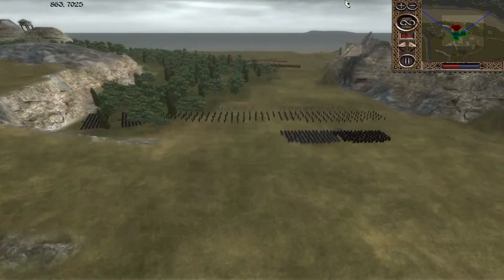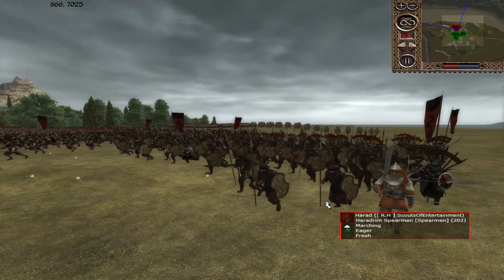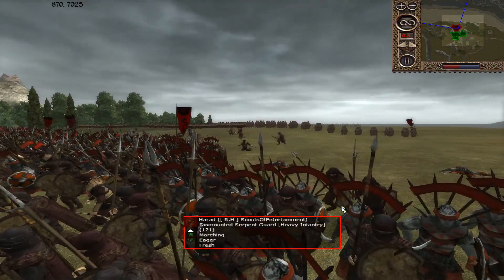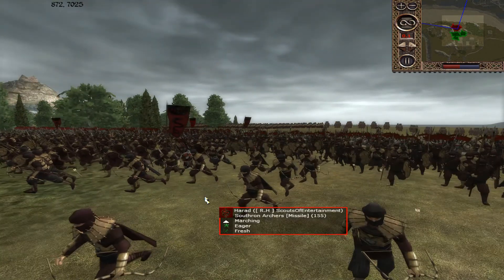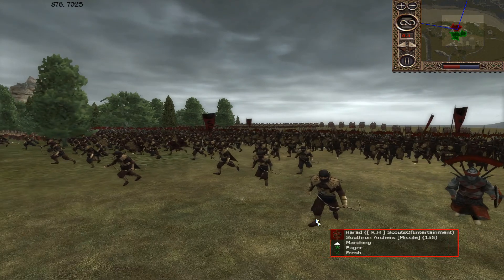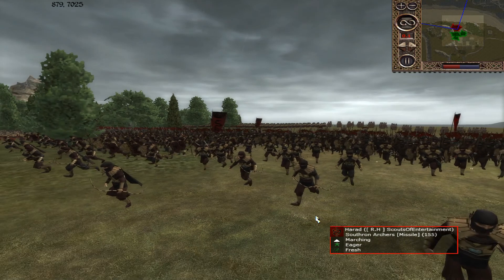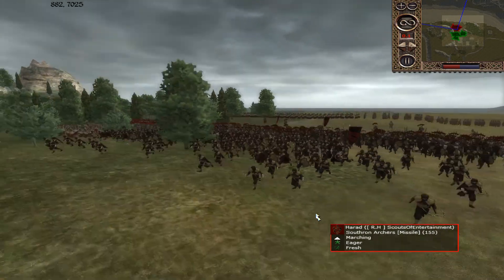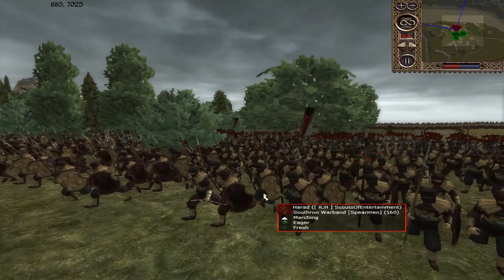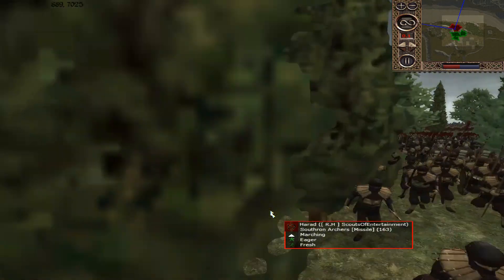That is basically my army. He is bringing Harad. We've got some Haradran Spears, reinforced by some Dismounted Serpent Guard. I haven't actually played as Harad, but they look, well, evil, don't they? But I suppose they are evil men. We've got Sathron Archers - there's 155 of those, I don't know how good they are. And Sathron Warband - they look like fodder a bit. All I know is that there's a lot of them.